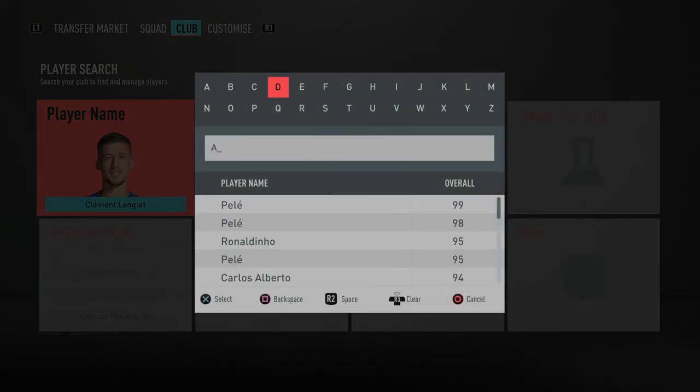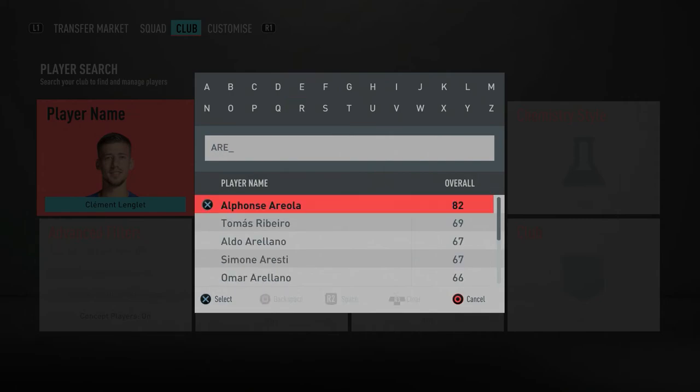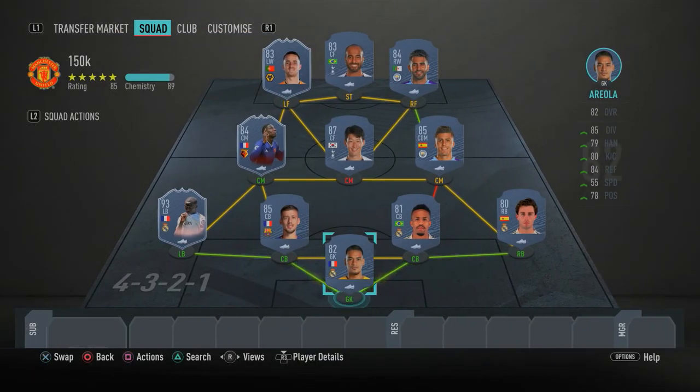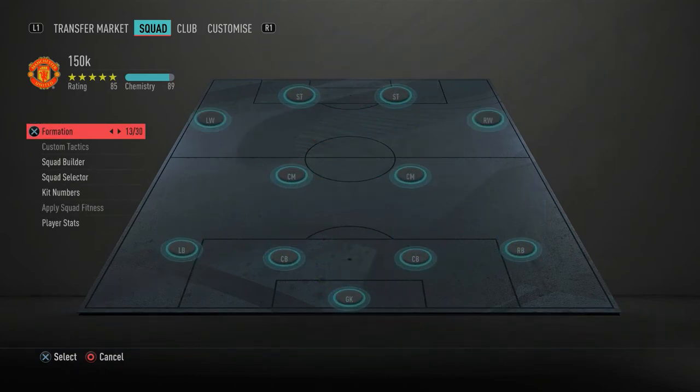In the goalkeeper position we have the cheap beast himself — Areola. Very overpowered, kind of reminds me of Jack Butland — he is the FIFA 20 Jack Butland. He'll get you a good job done and you've probably used him countless times. He's a pretty decent keeper and I really do recommend you go ahead and pick him up.